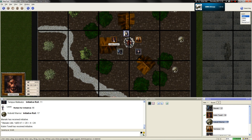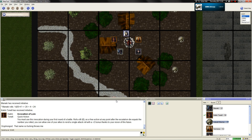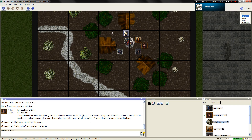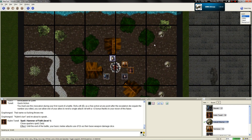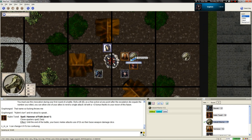Callum will use his invocation of law here, which is a quick action. I rolled a 6 on the d6, so after six rounds someone can use a reroll, which is going to be super useful I'm sure. Then he's going to move over here and as a standard action cast Hammer of Faith - until the end of the battle my basic melee attacks hurt a whole lot more. Kobold warrior is going to move to attempt to engage Aranos - unless someone intercepts him. I want to move here and stab him.